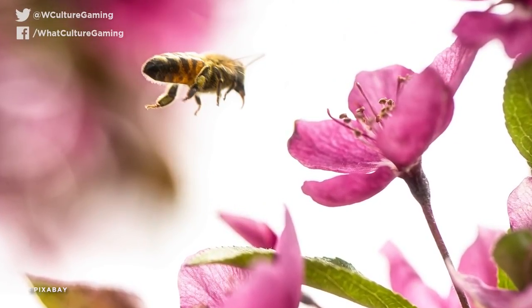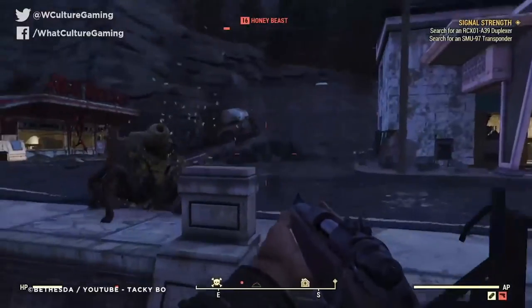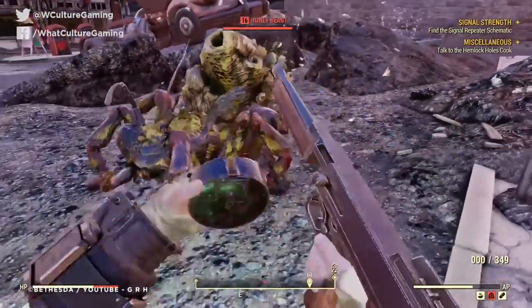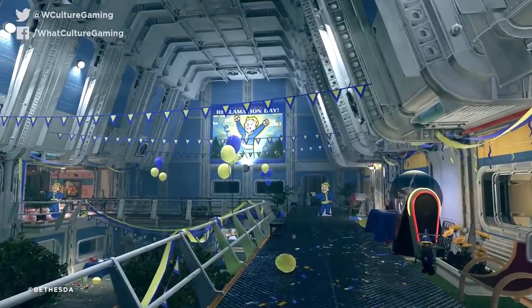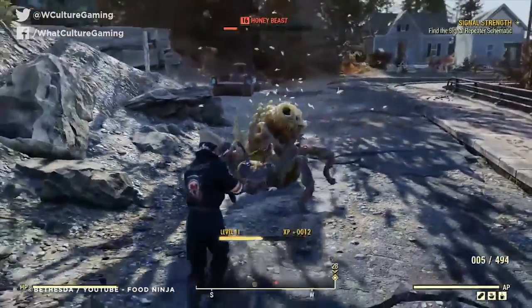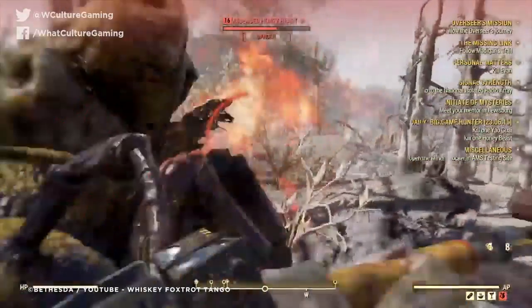In our own world where Save the Bees is taking hold as we try to protect the environment, Fallout 76 has offered up a scenario where the bees are saving themselves. When humans have been almost wiped out, animals have thrived, and the humble honeybee more so than any other. Without interference, they've grown their own mobile house, giant protector, and surplus honey supplies whilst we've been stuck underground making party hats and snazzy jumpsuits. The honeybeast is the ultimate screw-you from the natural world. In this new world, we don't need to save the bees — we need saving from them!